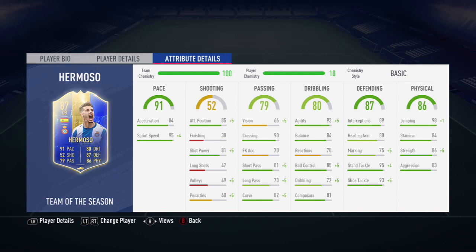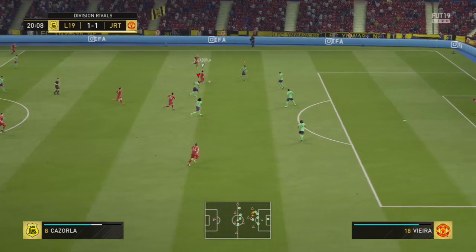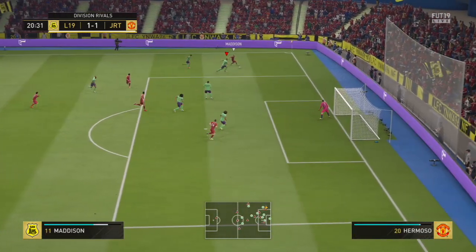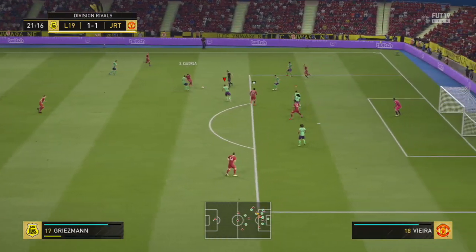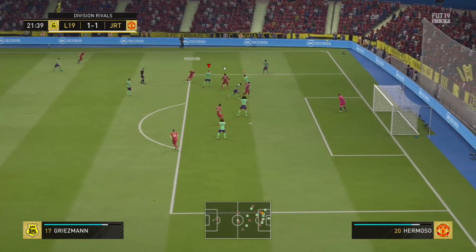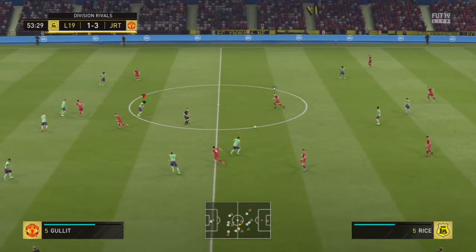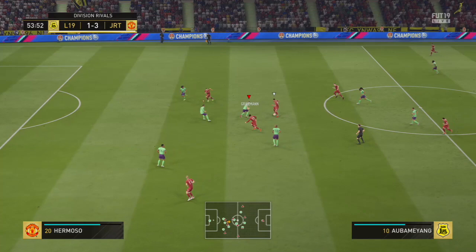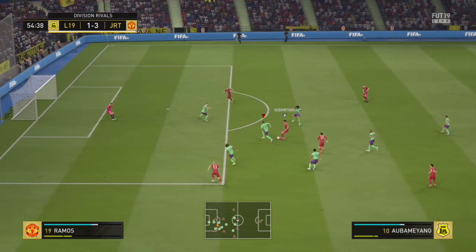A couple of others worth noting: 90 crossing, which is pretty nice as a one-off stat — he must have been a right-back converted to centre-back. 95 standing tackle with 93 sliding tackle — perfect, really really good. 93 agility. The pace is 95 sprint speed with 84 acceleration — for a centre-back that is fantastic. The agility not being in the 90s didn't matter to me at all. He was fast enough, strong enough, just a fantastic defender in general.